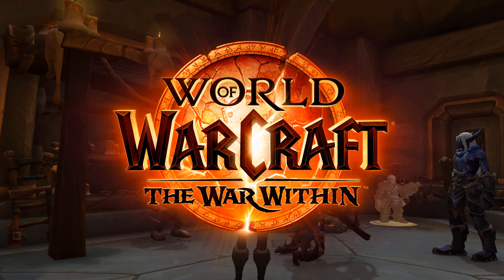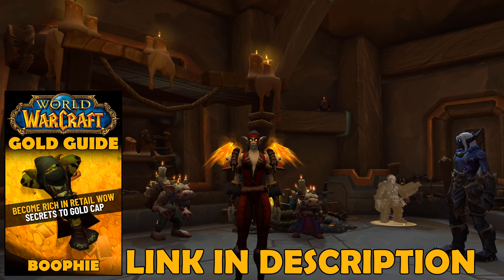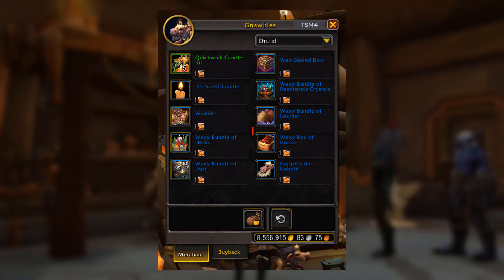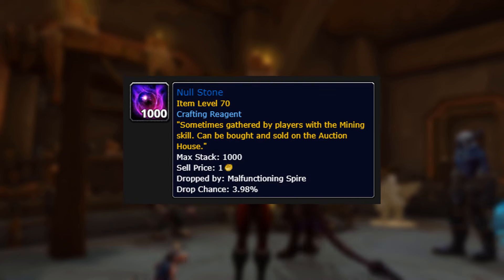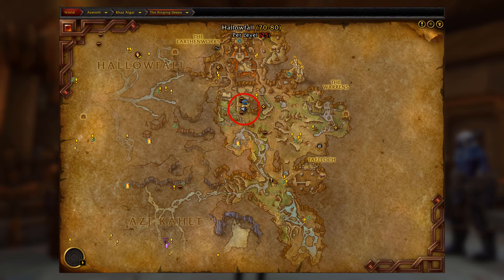Welcome back to another War Within gold farming video. I'm going to show you a really good solo gold farm that anyone can do — you don't need any professions. We're farming the odd glob of wax, doing the wax farm and buying the box of rocks. You also get profound tinder boxes, which sell for a lot of gold, as well as knoll stones, which sell quickly and for a decent amount. On top of that you get a mixture of different materials.